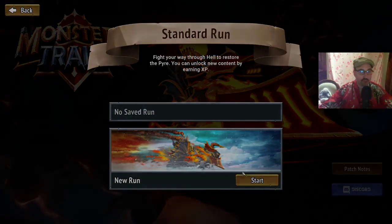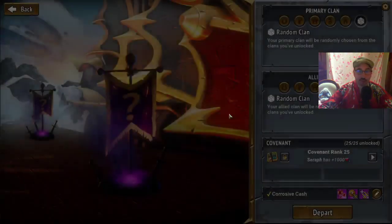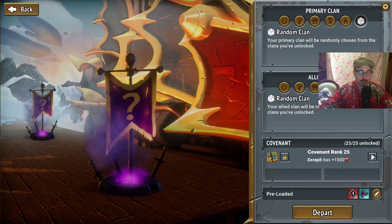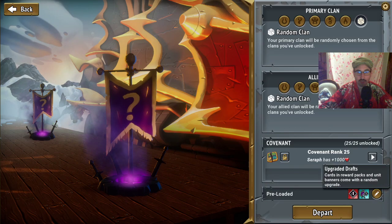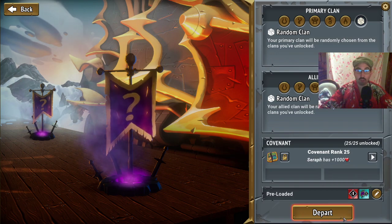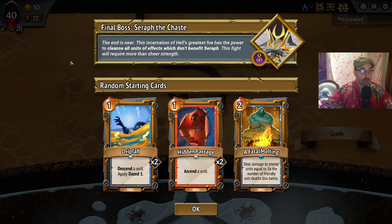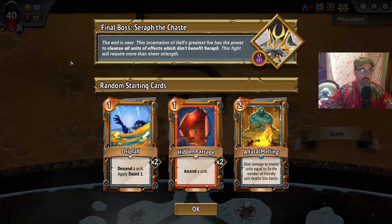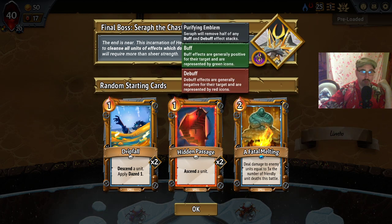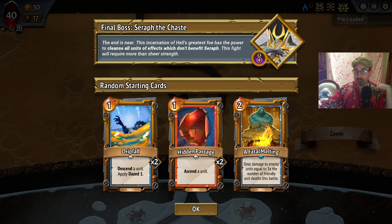Let's jump into some standard runs. Yesterday we managed to clear corrosive cache; next up let's focus on preloaded. I'm really excited — I love this upgraded drafts mutator, happy to play with it. Let's jump in: random random preloaded covenant, 25 expert challenge, drip fall, hidden passage, a fatal melting. Lots of positioning manipulation, a fatal melting for some AoE, and we fight the cleanse seraph.